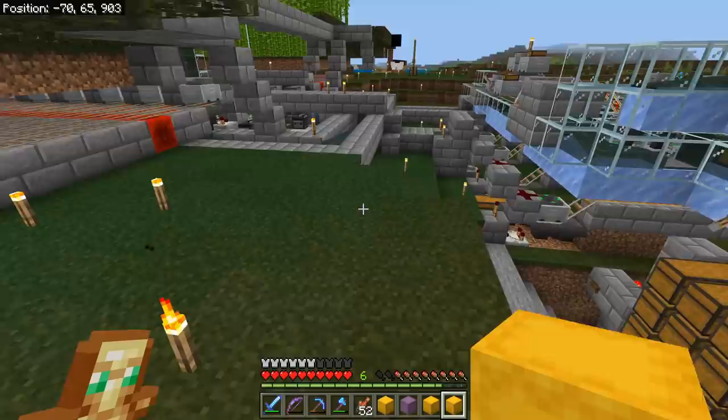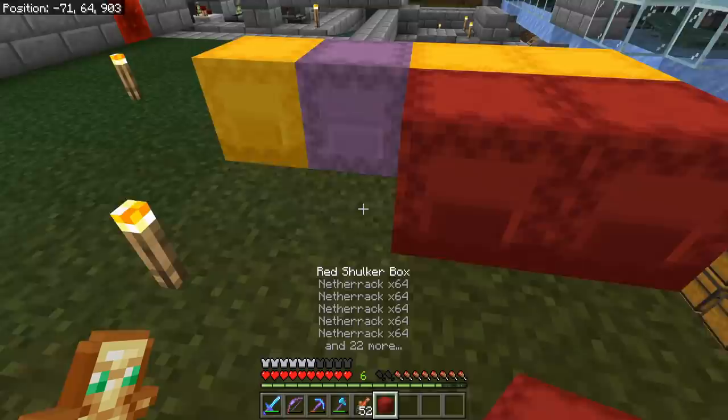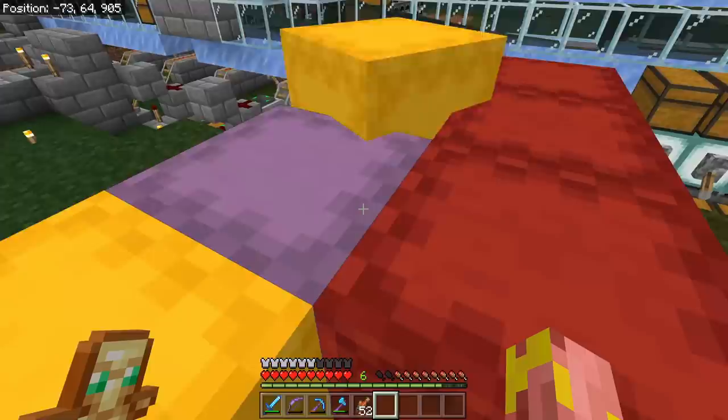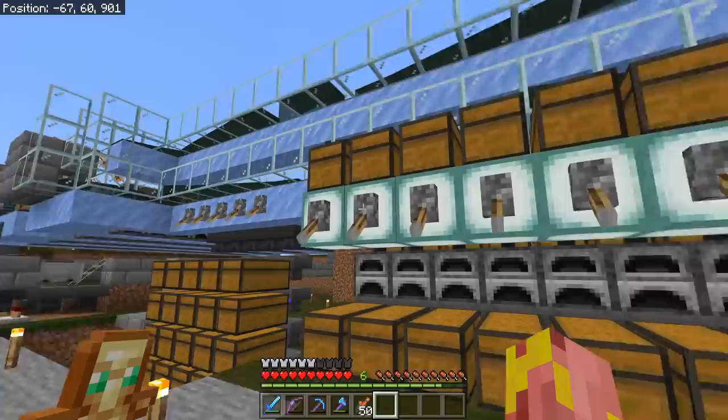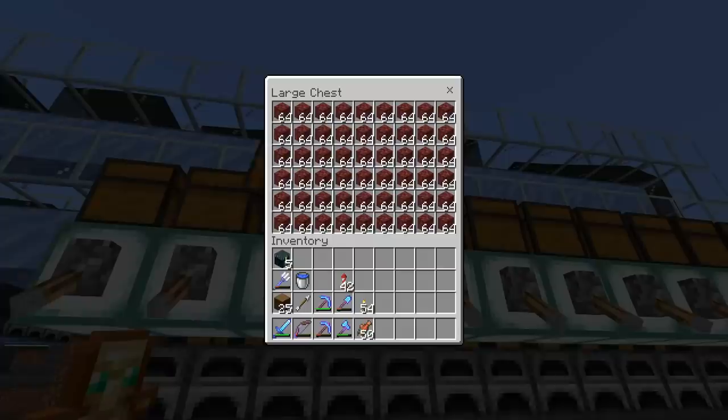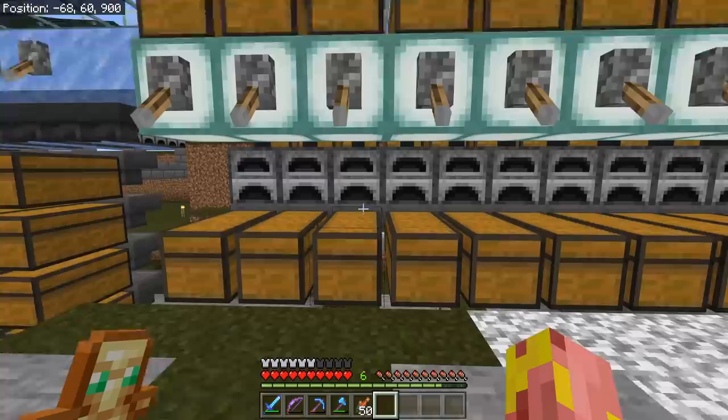After just a couple of minutes looking around in the storage system and the nether hub, we have seven entire shulker boxes of netherrack ready to go to be smelted. Four double chests worth — this is basically about 25-ish levels of experience right here. We got all four of these ready. That'll be approximately 30 levels in experience once it's smelted.